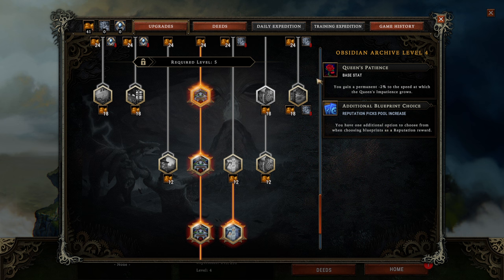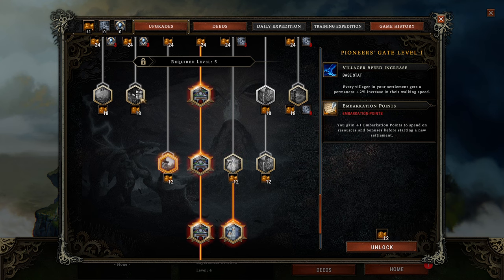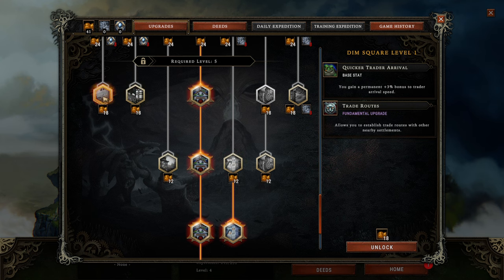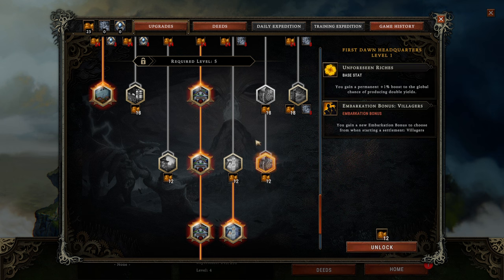You also gain these base stat increases. For example, here we gain a bit of Impatience Growth Reduction, which is really, really good, but really not what we are after mainly. The next thing I want to introduce: Trade Routes. These are another victory mechanism, even, that I wouldn't want to start without.